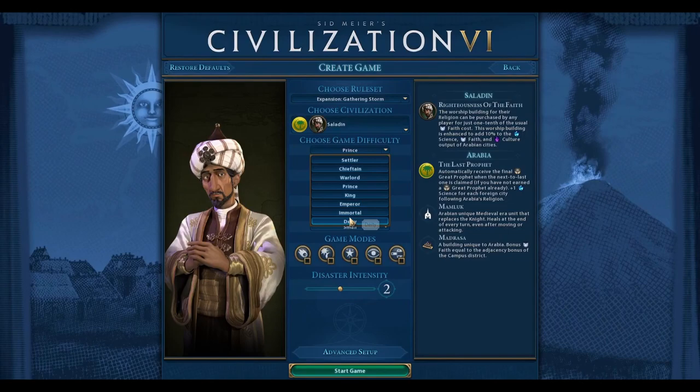It's a good example of how you can win on Deity even if you play really poorly. With just some basic strategy, as long as your core strategy is okay, you can make quite a few mistakes and still win on a Deity level difficulty map.